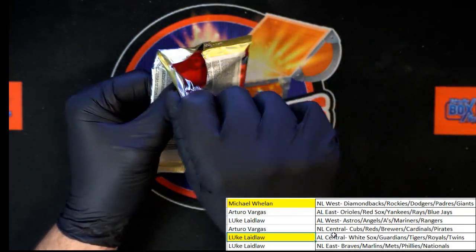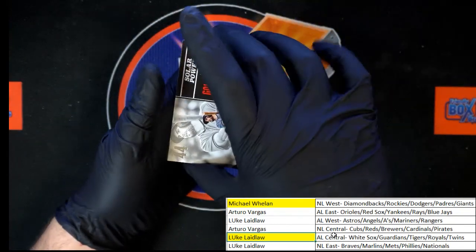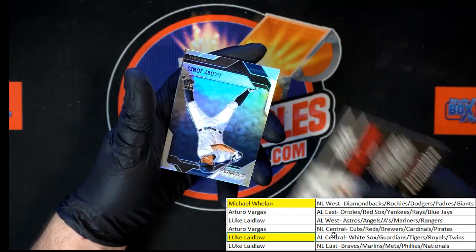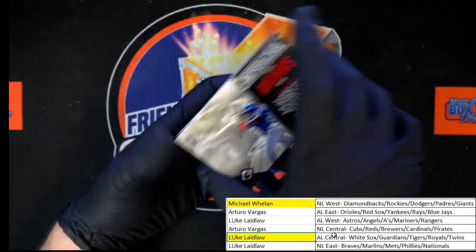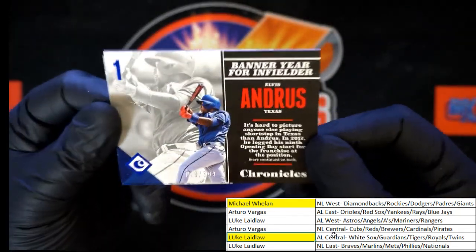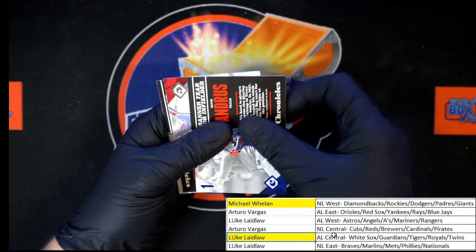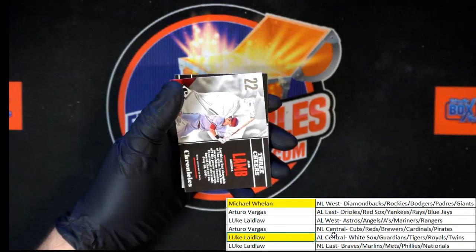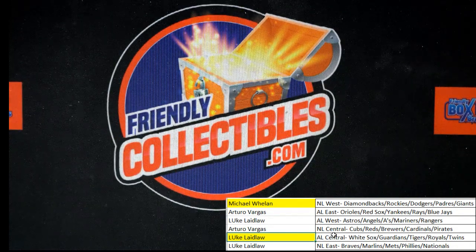This is the last pack in this box — I think we need to get some more of this stuff. You guys just blew through these division boxes tonight, thank you for that. We got Goldschmidt, Jacoby Jones prism, Elvis Andrews numbered 13 of 399. Jake Lamb and Matt Kemp to end that box of Chronicles. What a box — that was good stuff. We will see you in the next break. Thank you all. Congratulations if you got yourself something good out of there.